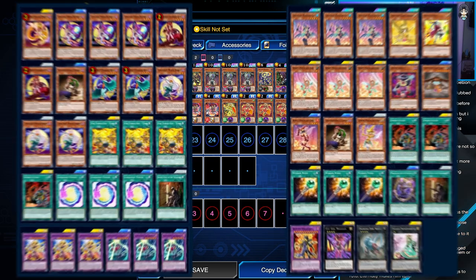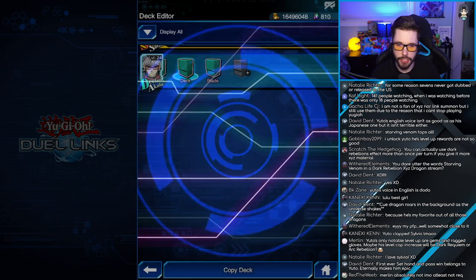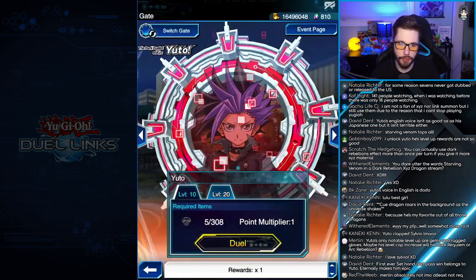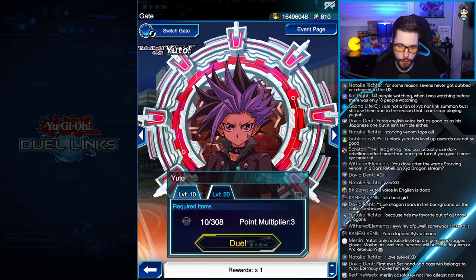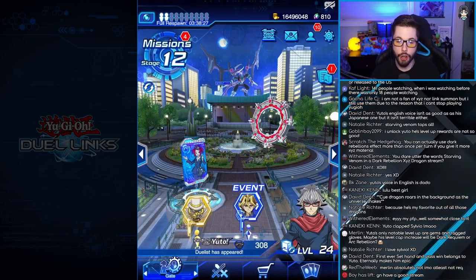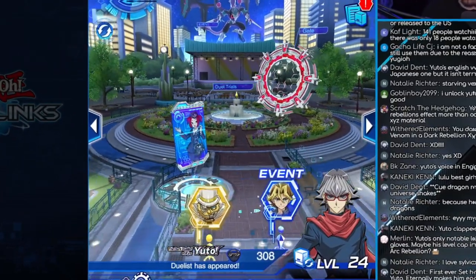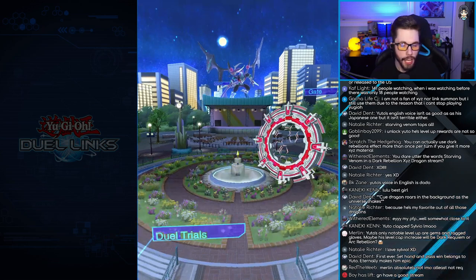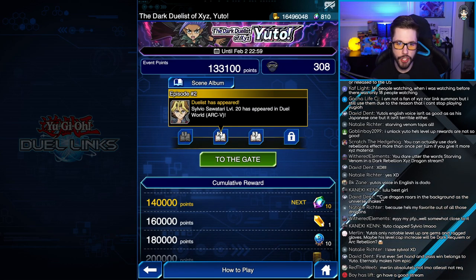Magician Girl Turbo works good too, so if you want to try that build go for it. The best thing to do is just duel level 40 Yuto. You click on the gate here, and after you duel level 10, 20, 30, and 40, you'll be able to duel level 40 Yuto. Yuto also pops up at level 40 in the event area. That's how I was able to get over 100,000 event points to finish episode two.